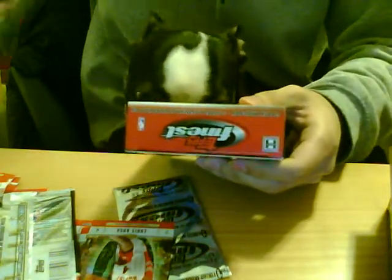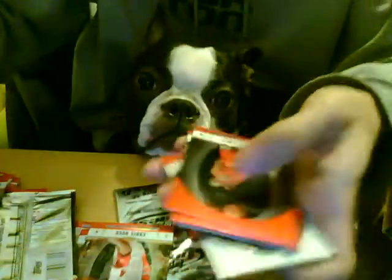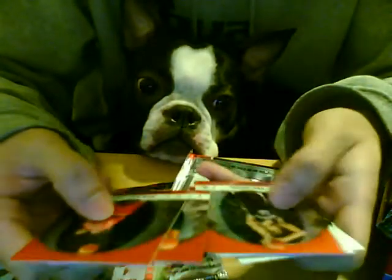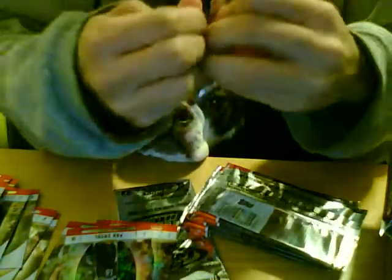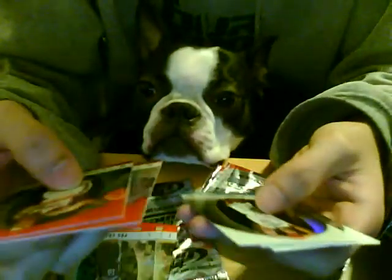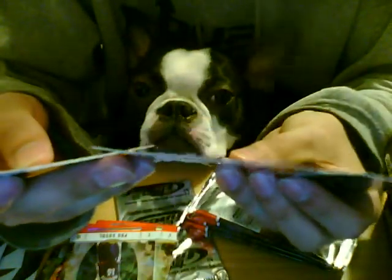Alright, mini box number two. Got a Shaquille O'Neal, Paul Gasol refractor. I guess they look a little different. Rondo rookie card. Marbury — ooh. Hilton Armstrong rookie refractor out of 299 — number 288 out of 299.